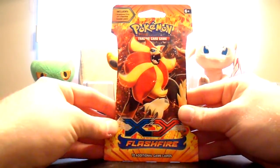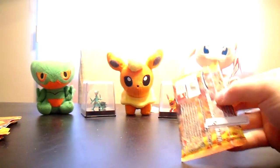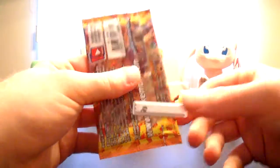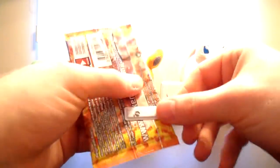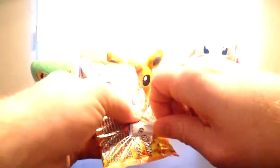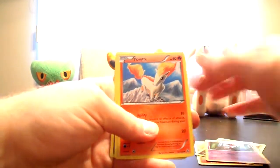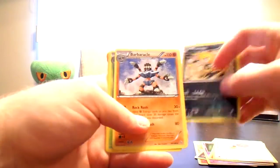Last Pyroar Blister, and it's still got the Walmart security tag on it. I have no idea how to get that off, I'll just leave that on there. Littlio, Gumi, Skrelp, Ponyta, Buneary, Scraggy Reverse and another Barbarical Rare.